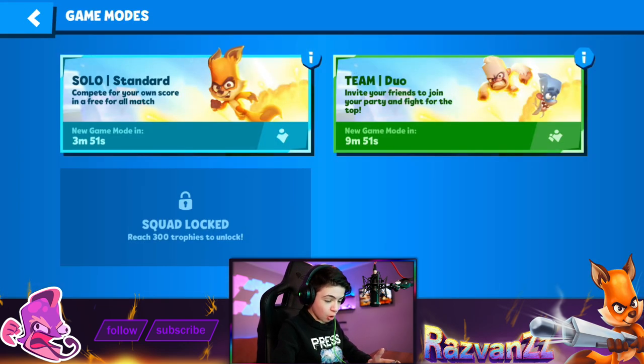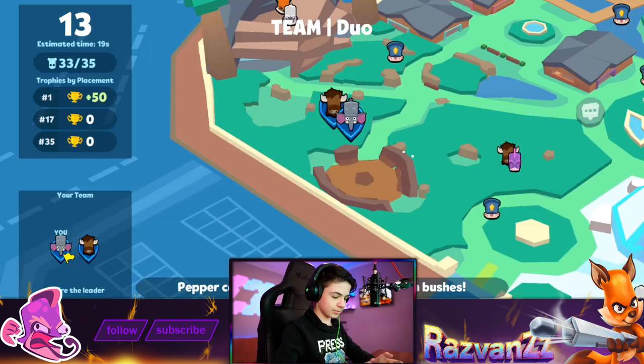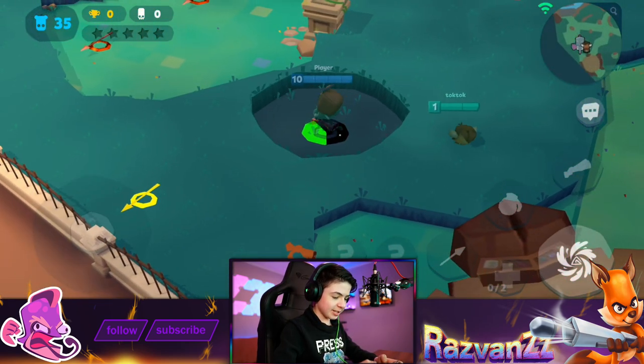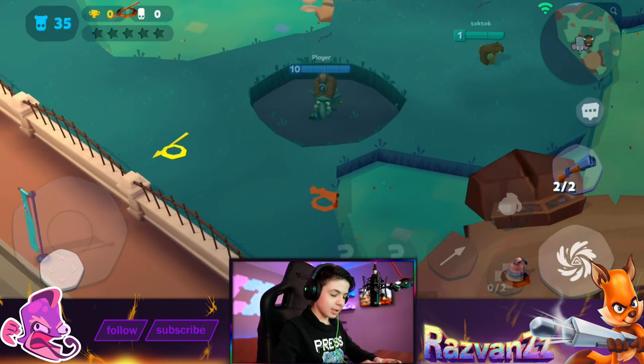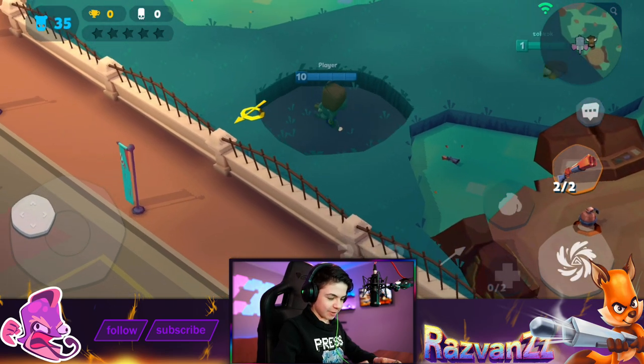Now, how about we play some duos? Because we can play in a team. Let's battle. There's my friend. But we're both tanky. Look at him. He's kind of slow. I mean, he's not that fast. He got the shotgun. He can actually shoot twice, which is pretty good.